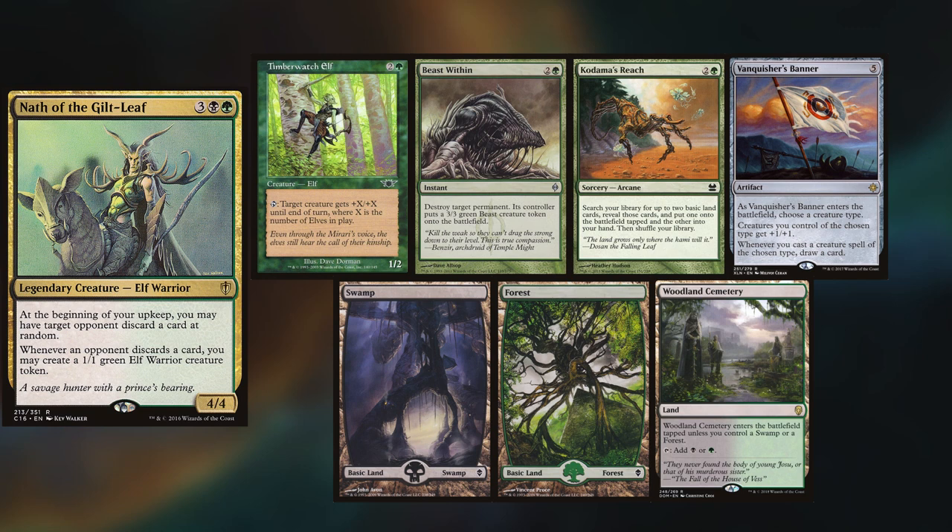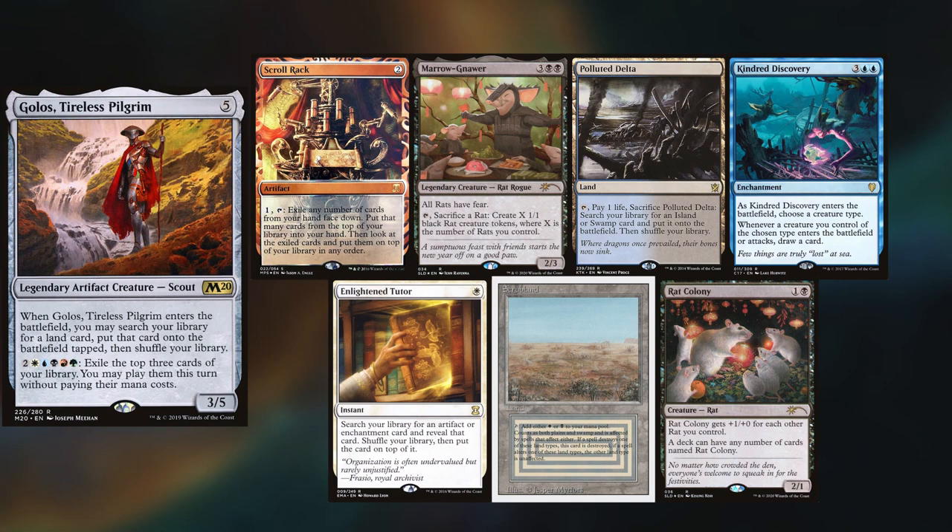Malcolm is playing Nath and keeps a Timberwatch Elf, a Beast Within, Kodama's Reach, Vanquisher's Banner, Swamp, Forest, and Woodland Cemetery. Martin's got an interesting build of Golos, and I'm sure you'll figure it out as we go along.